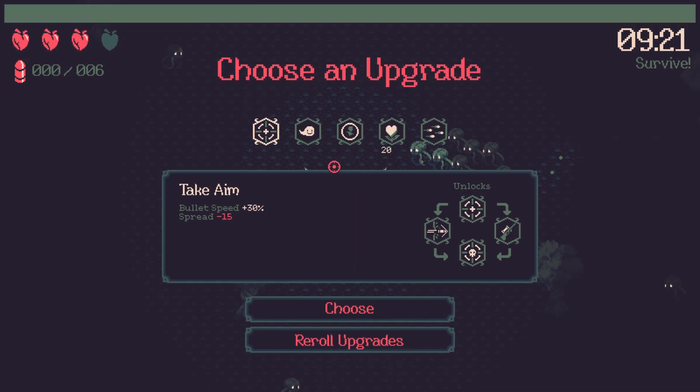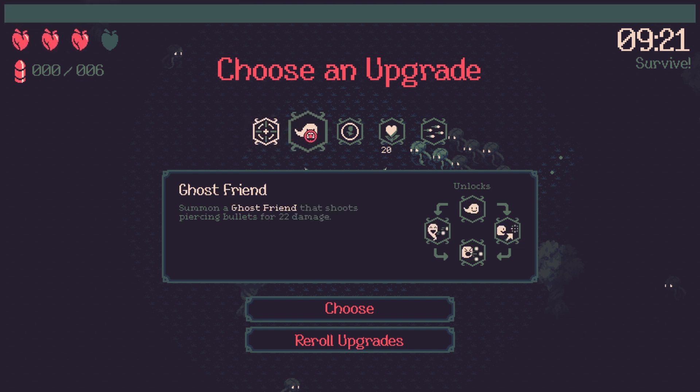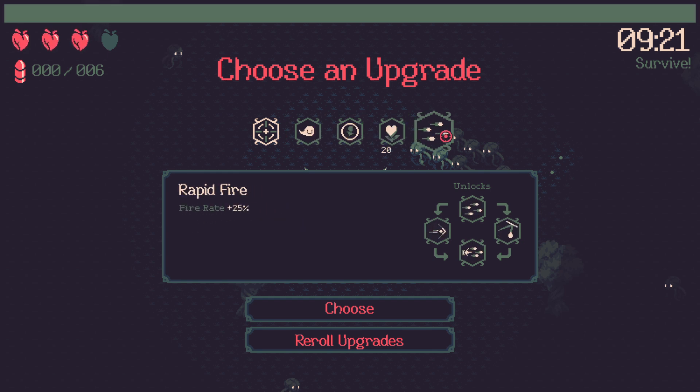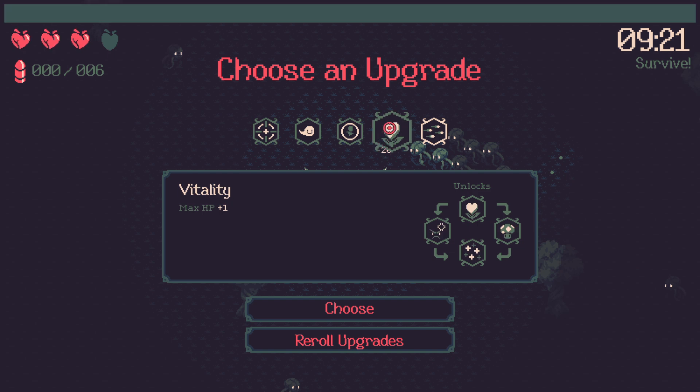There's a lot of fun stuff we can do - tons of different strategies. There's elemental attacks, summons, holy shields, all kinds of stuff. And as you go to choose something, you can see it's part of a broader tree. So rapid fire - increased fire rate by 25% - seems great, and it leads to rubber bullets, then siege, and also light bullets.